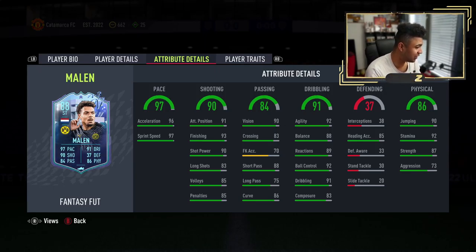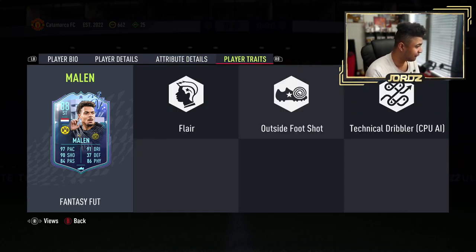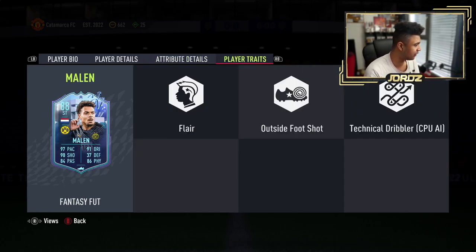Strength 87, decent. Agility 92, balance — balance could probably be in the early 90s, just like the agility. Ball control's 92, dribbling's 91. Oh my Christ, even short passing's insane. Flair, outside foot shot, and technical dribbler are his player traits.